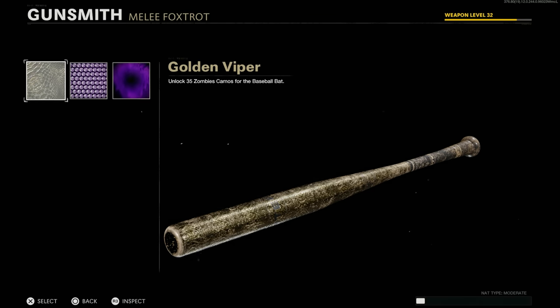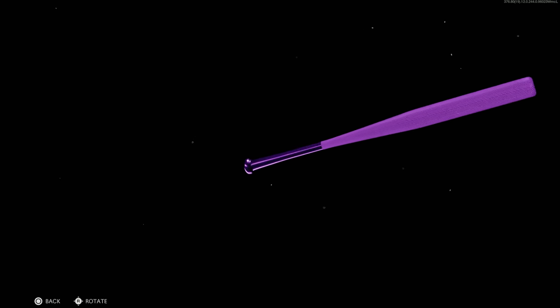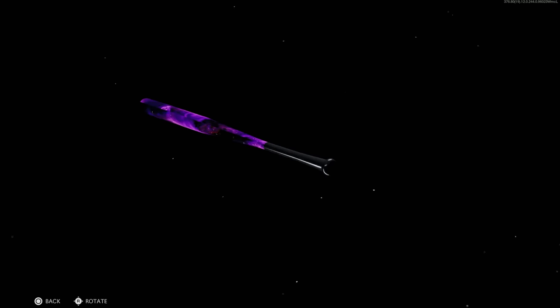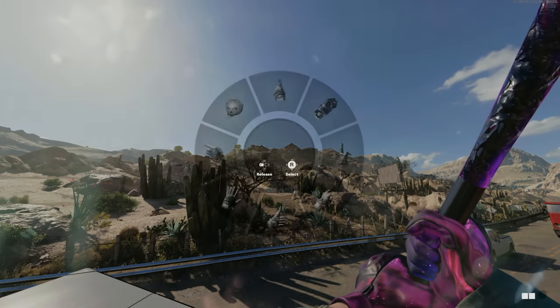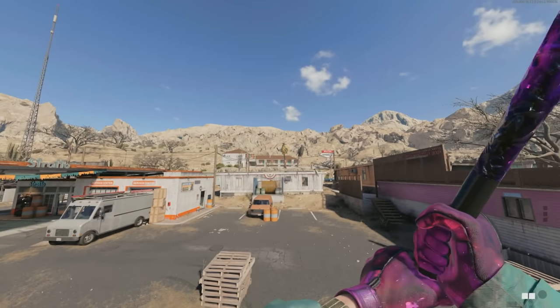Let's go check out these camos. This is what the baseball bat looks like with Zombies mastery camos. This is Gold Viper — it's probably the best look we're going to get at the bat with any camos on it. Not too bad — it kind of looks like a normal bat but they just put a snake pattern on it. This is Plague Diamond — this looks really good. The coverage is pretty nice. The handle is always going to be that secondary color, and the rest of the bat is whatever the main part of the camo is. And this is Dark Aether on it — looks really good too. I just wish we could see it when we're holding it in game.